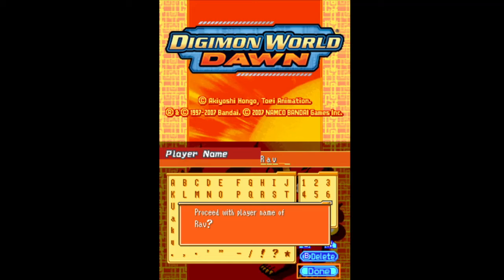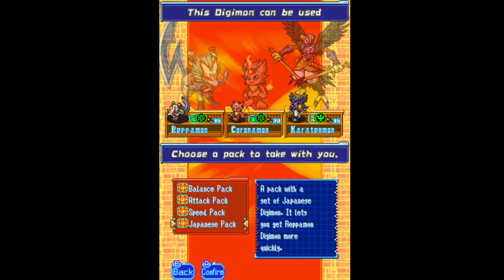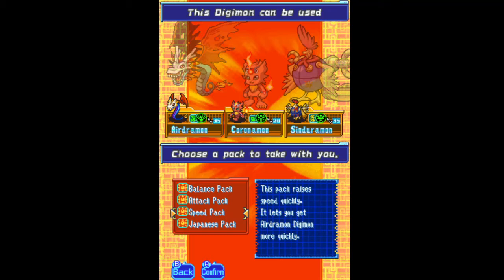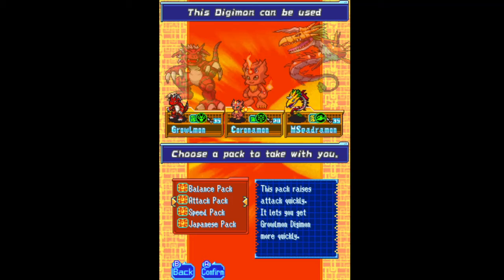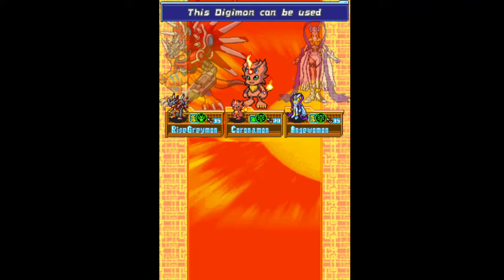I just noticed it's a five-letter name, so we'll go with that one then. This has always been my favorite. Looking at the teams, there is the Japanese pack, which allows Repamon to be gotten more quickly, the Speed pack focusing on the speed aspect, the Attack pack which allows Growlmon and Seedramon, and the Balance pack. I like the Balance pack, always.